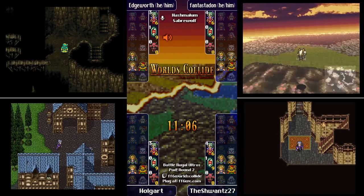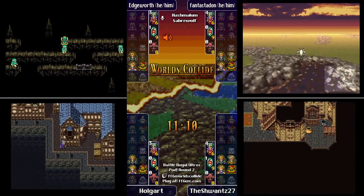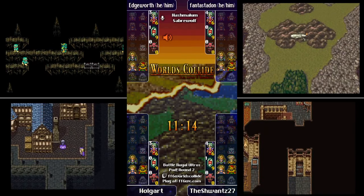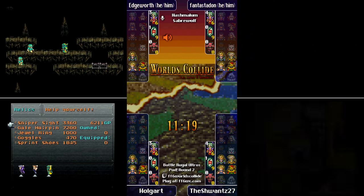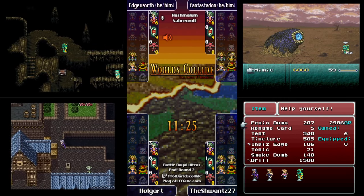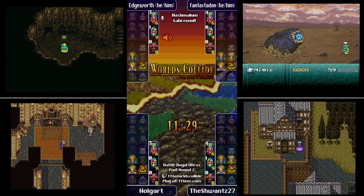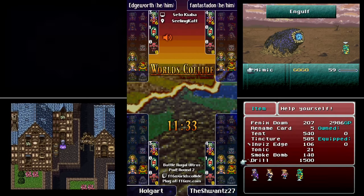Phantastodon is getting ready to do his Zone Eater. It looks like everyone's going for Zone Eater this time — it's interesting. I typically avoid it as best I can since I don't have great Leprechaun luck. Edgeworth goes around and gets that good jump — that was fantastic, I think he fell once — still level three.